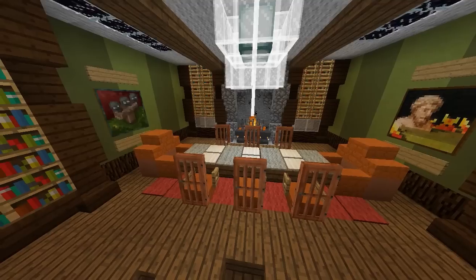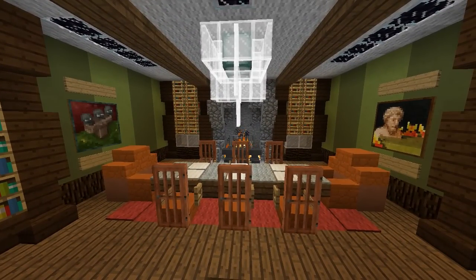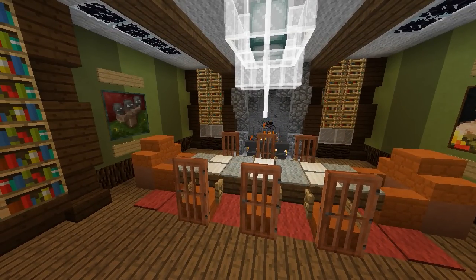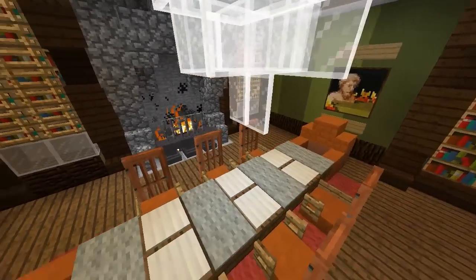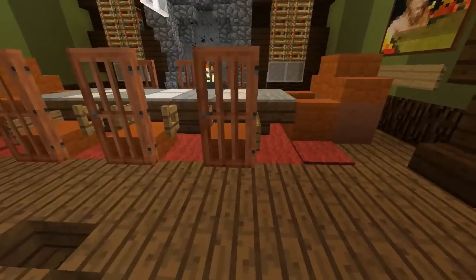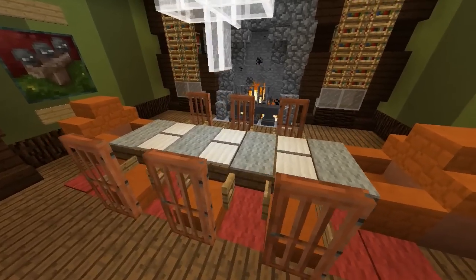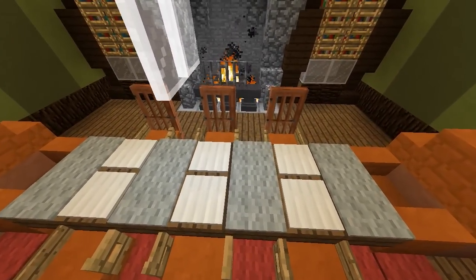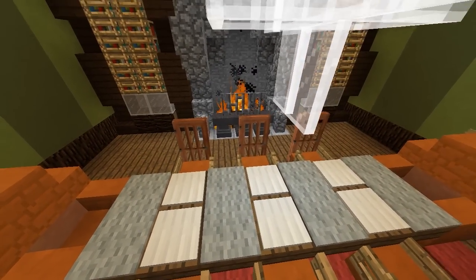Moving on to the second design — another traditional style dining room, built by Epica. The first thing I notice is the color scheme. Color scheme is very important in Minecraft when you build rooms, and this one is quite different: you've got green and dark green walls on the outside, and red sandstone used for the chairs. There's kind of an orange theme going on as well. The dining table is simple — upside down stairs wrapping around each other — making a very big dining table, with iron pressure plates on top to look like actual dinner plates.